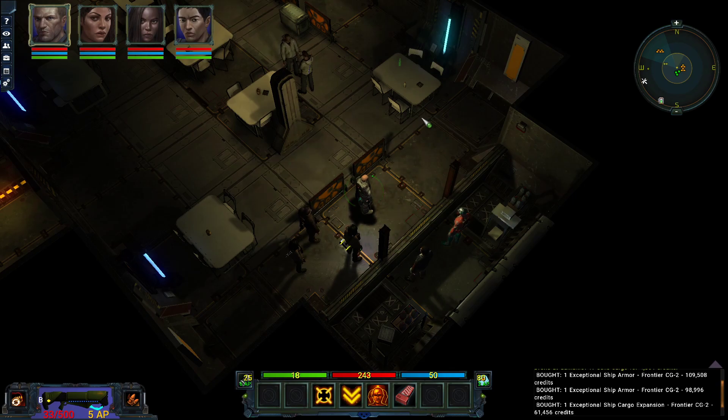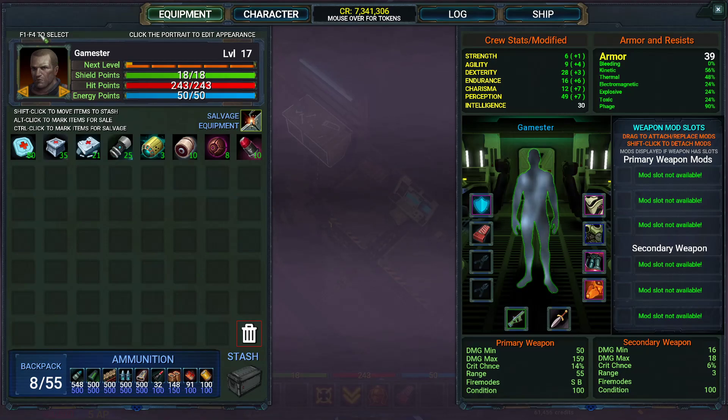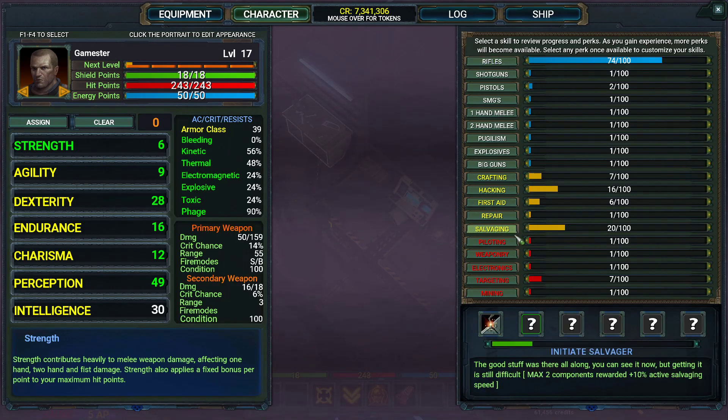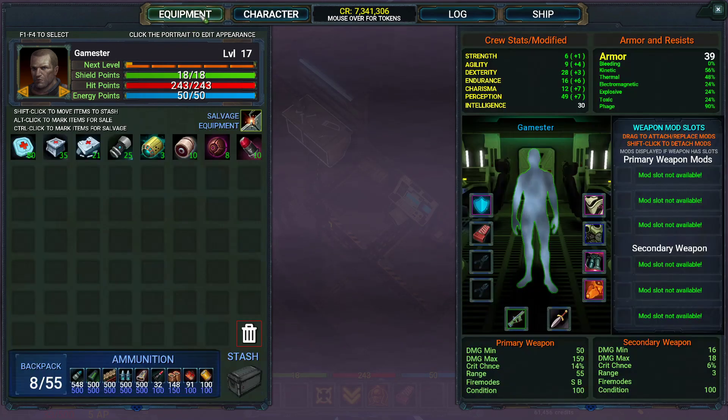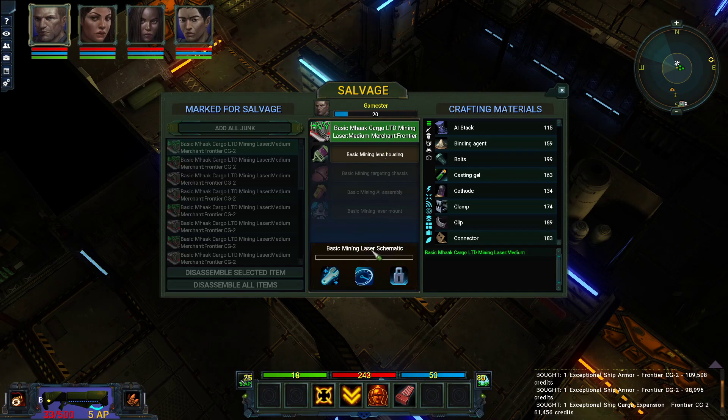Right, I'll pause while I find the crafting bench and then we'll get busy salvaging and crafting. Okay, so I found the crafting bench. What we're going to do first is salvage - I do that on my main character. Let's have a recap on what salvaging is. So I'm on level 20, still waiting for the perks to be added for that. Let's go into salvage - we're doing the basic mining laser, and I'm going to assemble all. As you can see I've not got this schematic yet, so I'm going to be doing the third option which gives me the most experience towards gaining the schematic. 25, so let's do that.